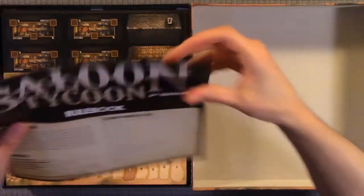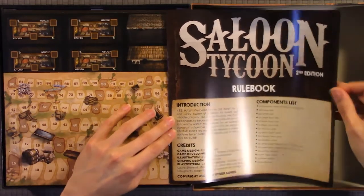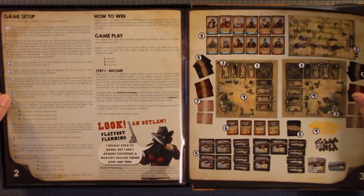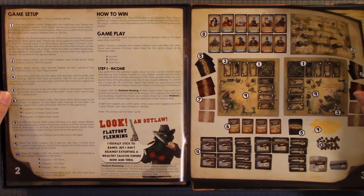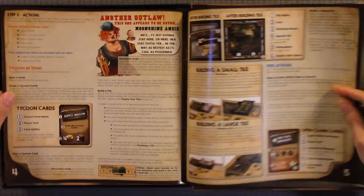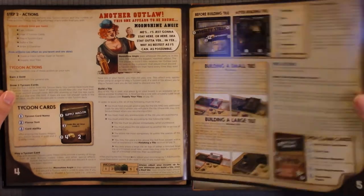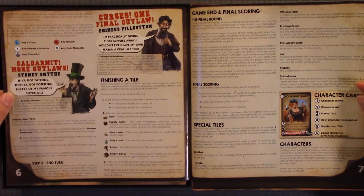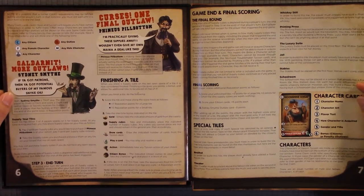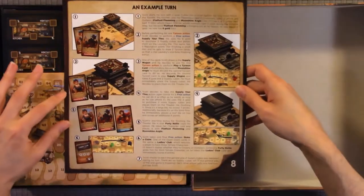Here we have the rulebook. So there's an introduction, credits, and components list. Here we have game setup, how to play, and gameplay. Step 1: income. Step 2: actions. Finishing a tile. Step 3: end turn. Game end and final scoring — the final round, final scoring, special tiles and characters. And then an example turn.